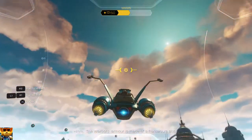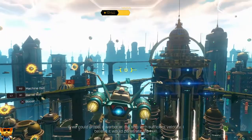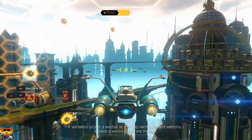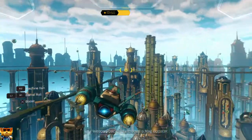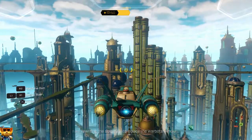The Warbot's armor is made of a raritanium alloy. If we could propel a Warbot at the ship with sufficient velocity, I believe it would penetrate the hull. Awesome! And how do we do that? Your weapon package includes a mag booster. I am rewriting the software to isolate the Warbot's armor.